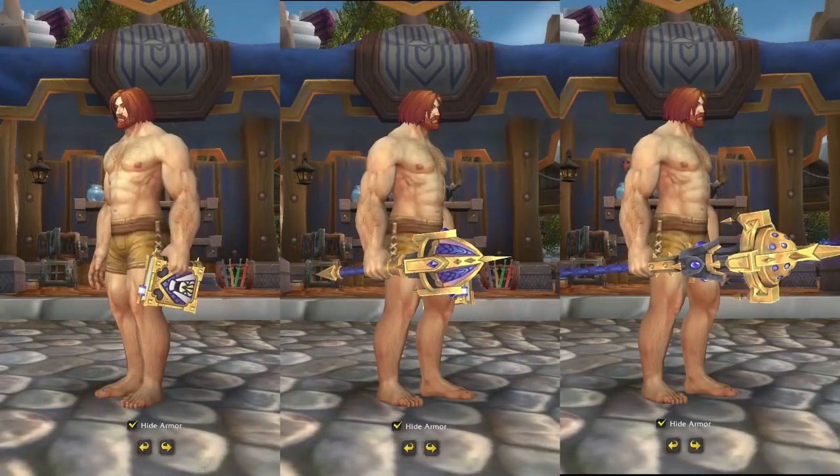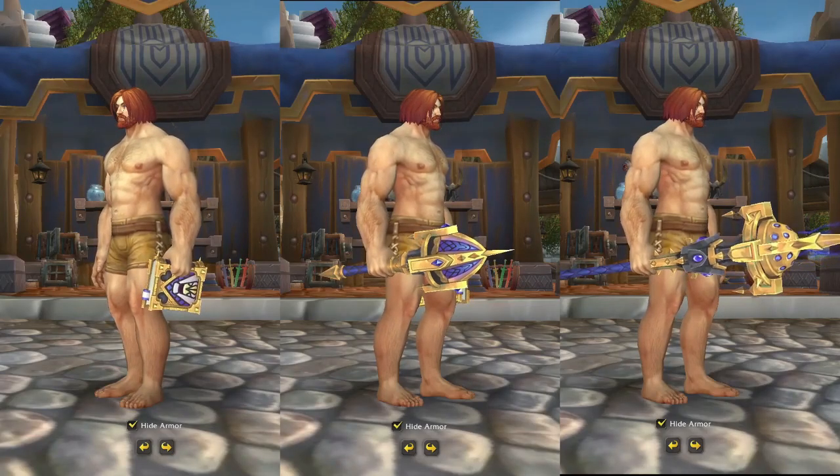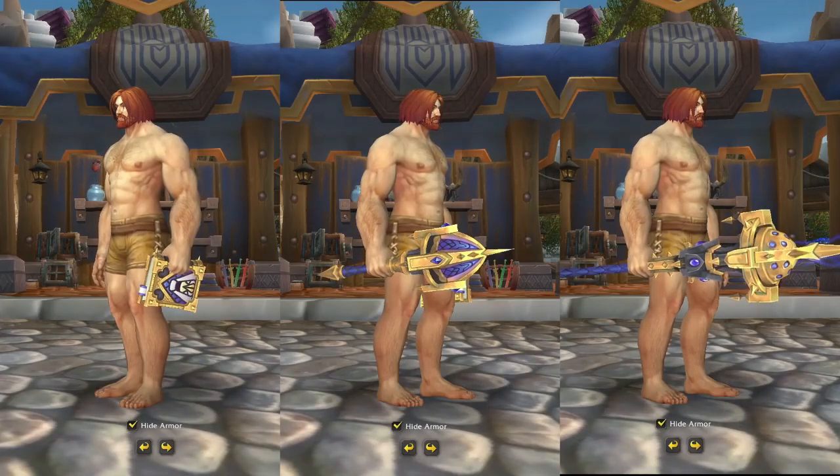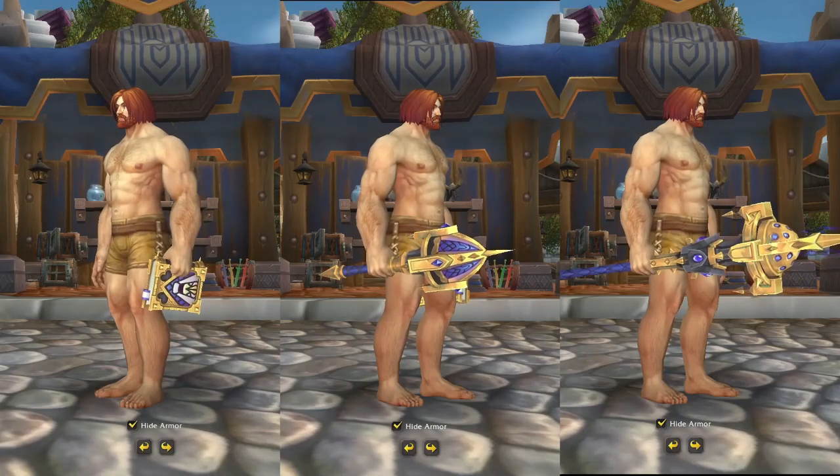The next set is the Priest-only three-piece set — Secrets of the Unnamed Cult. With this, you're going to get an offhand book, a mainhand mace, and a two-handed staff. The price is only 500 tenders, and overall it doesn't seem like a bad deal.